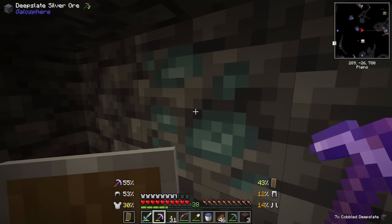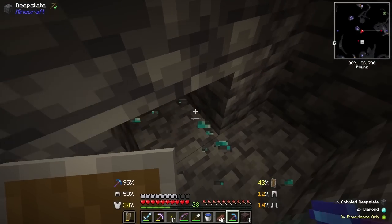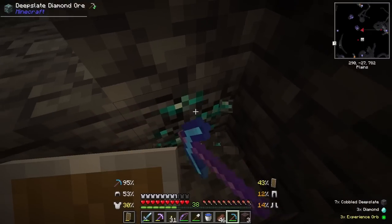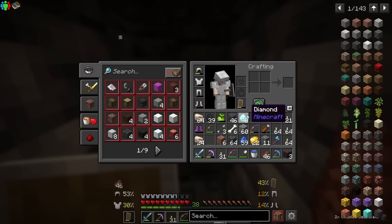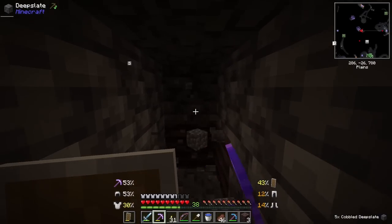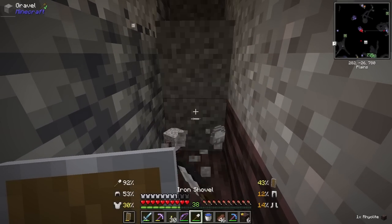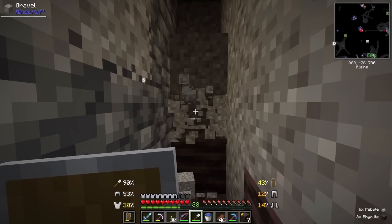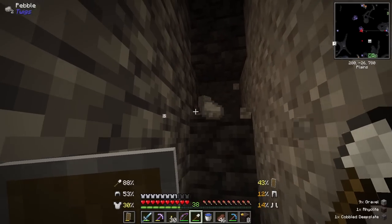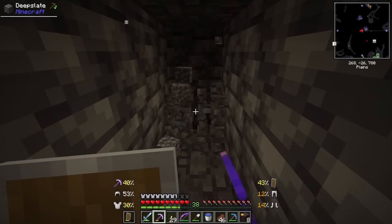Diamonds! The silver kept tricking me but we actually found diamonds. One diamond equals two with Fortune 3, another one, another one, and another one — that gave us 8 diamonds. Imagine if we didn't get Fortune 3 — we would have only had 4. So now we only need 10 more. I literally have no strategy here; this is the weirdest way ever of getting diamond armor. I'm not at any specific Y level or anything, but hey, it's going to give me diamond armor so I won't complain.